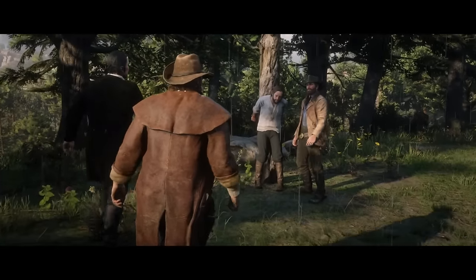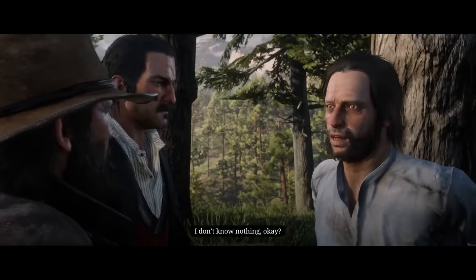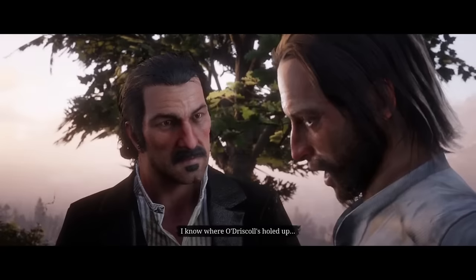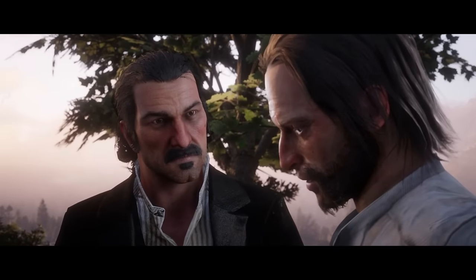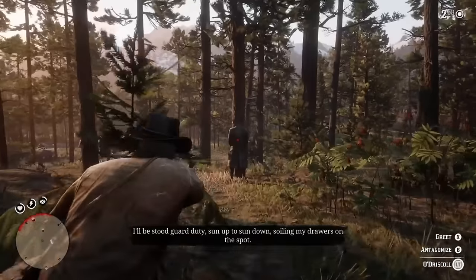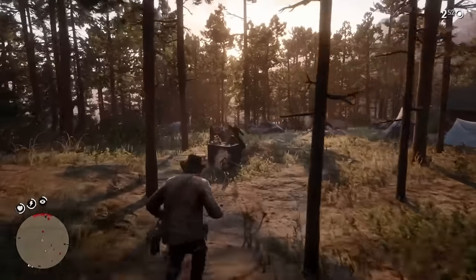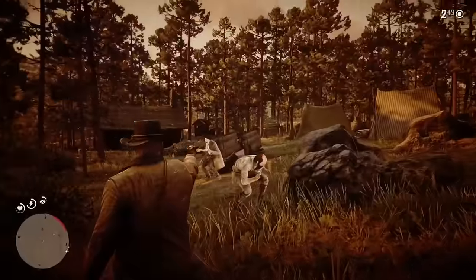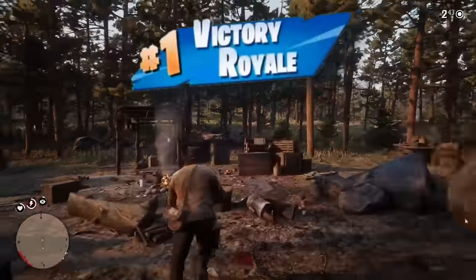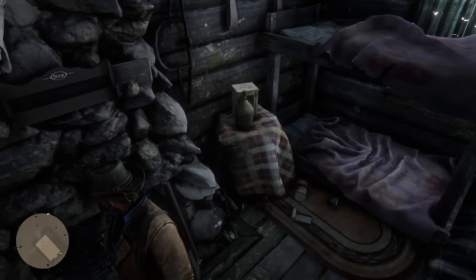The next day, we decided to interrogate the O'Driscoll we had taken hostage. He wasn't talking at first, so we tried some other methods. After threatening him a while longer, he finally told us where one of Colm's camps were, so we headed over. Once I got there, they told me to take them out silently, but this is a shotgun-only run so that's almost impossible. Instead, I went full battle royale mode until we were the last squad standing. After getting the victory royale, I found a nearby house with some money and valuables inside.